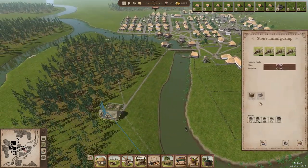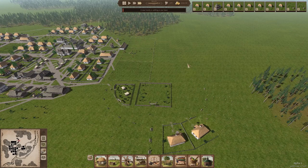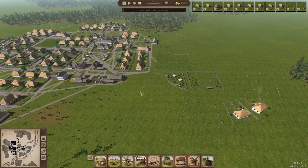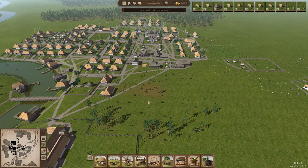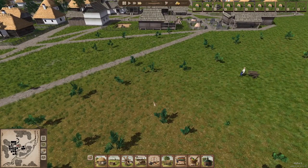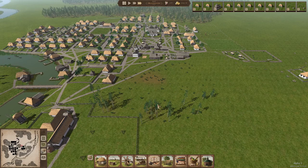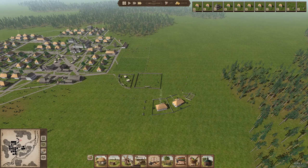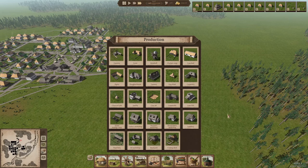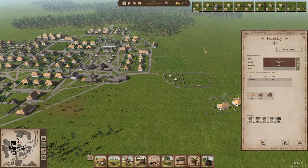How much stone do we have? We have 1,900 stone — and we need 1,200 for the church, so we have plenty. We'll build the church. We have plenty of people available, so we could also start working on a few jobs. This area is almost cleared of trees — there are a few new bushes going up. We might build a new forester right here, or we could just keep it since we have plenty of wood anyway.